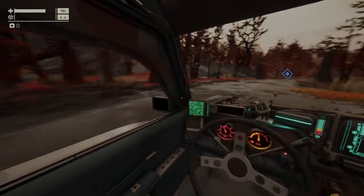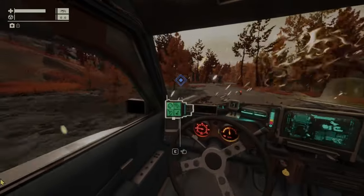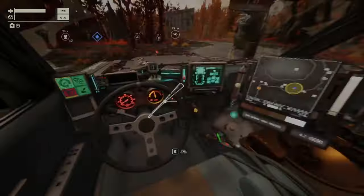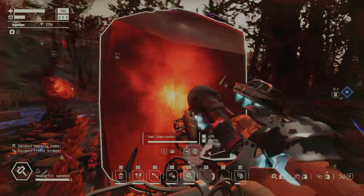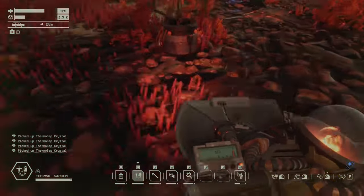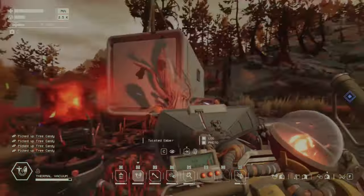There's not much more to say about the Scorch — thermosoft crystals and tree candy are the resources here. This sign indicates trees and thermosoft crystals. You can pick up thermosoft crystals with the magnetic hammer, or use the other tool to get a little bit more. And tree candy you pick up with the handbag, just like this.